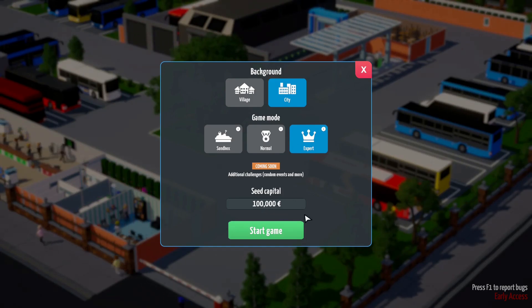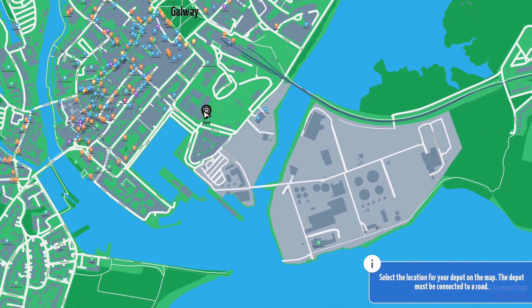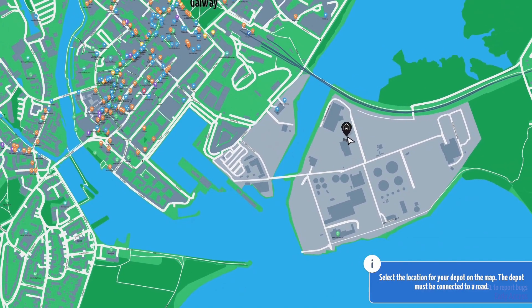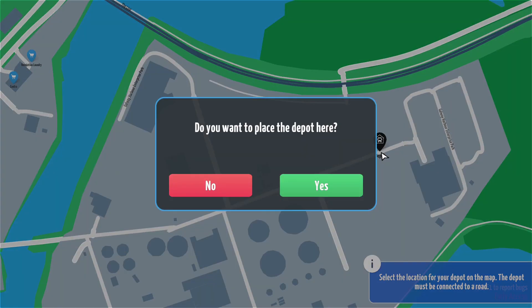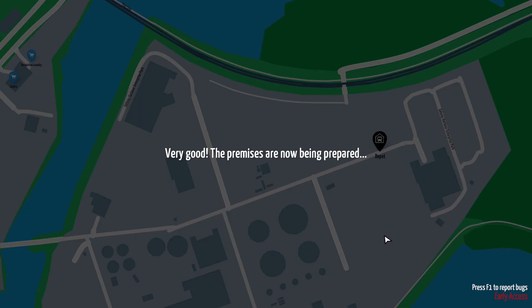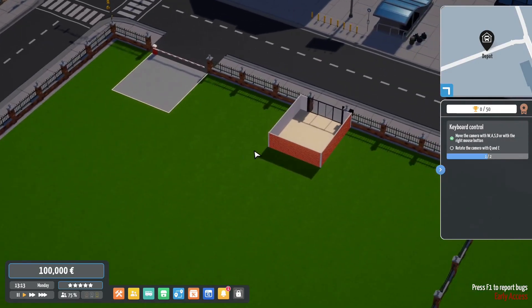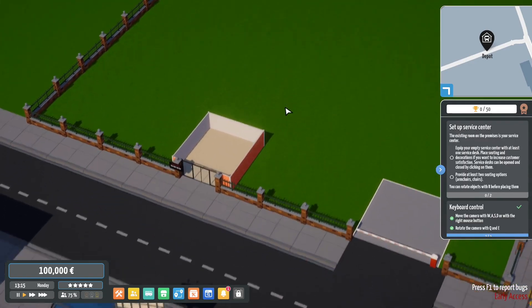Capital of 100 grand start, I think that's okay. Let's start a new game. Here is the map of the city of Galway - this is the city where I am from. I'm going to put our depot - it doesn't really matter where the depot goes as long as it's on the side of a road. There are a couple of bus depots down here so that's exactly where we're going to put ours, here on the road.